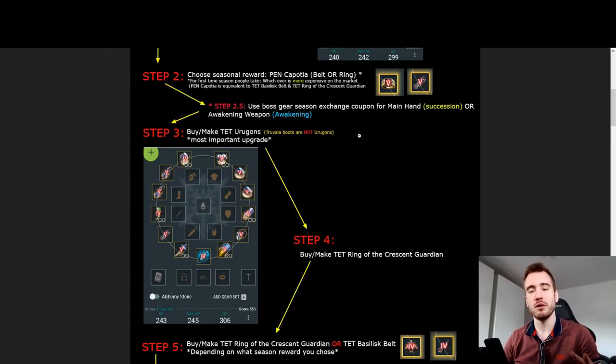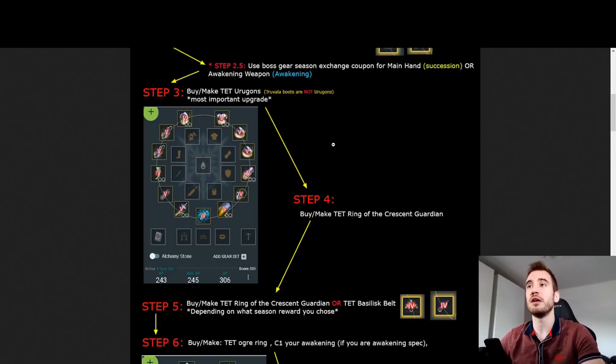When you graduate, you also get to choose one item to turn into a boss item. You keep all your Tuvala and can use it on a non-season character, but you can also turn one PEN Tuvala item into an actual boss piece - you cannot sell that item, but it works completely normally otherwise. Don't choose the boots. I suggest you choose a weapon - you get more value from being able to hit AP brackets with Caphras. If you're awakening, make your awakening weapon a boss piece; if succession, choose the main hand.